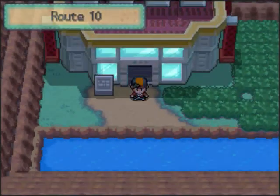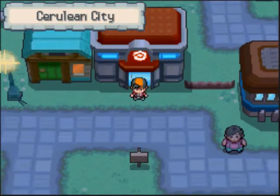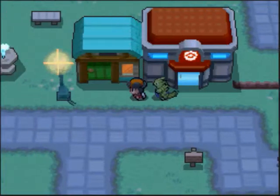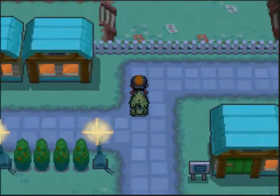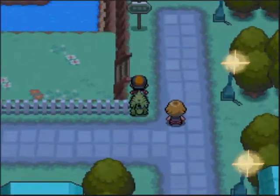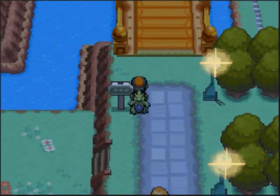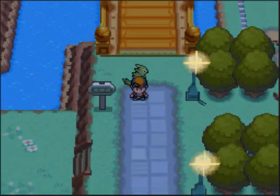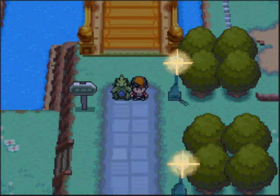That's pretty much it for this episode. Thanks for watching. We're gonna fly back to Cerulean City. Next time we're gonna take on Routes 24, 25, and 26 — the Nugget Bridge area. I'll see you guys next time on my next Pokemon HeartGold Kanto walkthrough. Bye!